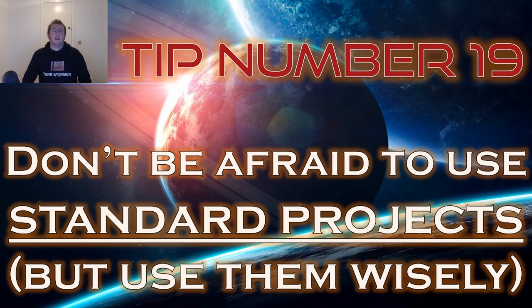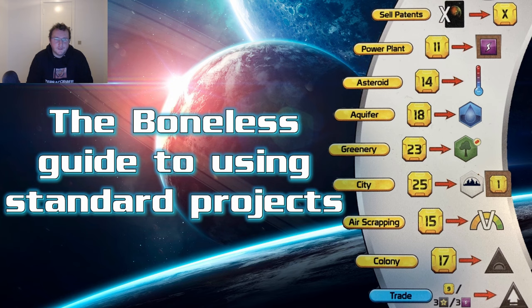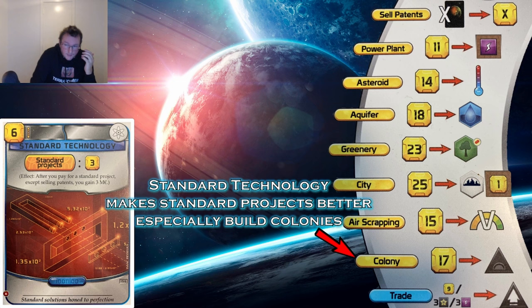Tip number 19: don't be afraid to use standard projects, but use them wisely. Standard projects are there to be used — cards are more efficient, but you don't always have the right card for the situation. Standard projects get a lot better if you have Standard Technology, especially with the colonies expansion. Sell Patents: only sell bad cards the second you need that one mega credit to buy something. The dead card in your hand might still end up being worthwhile if you pick up discount cards, green tag synergy, or need cards to cycle.